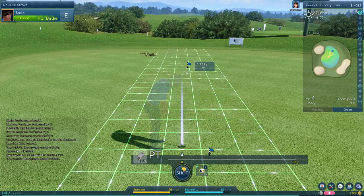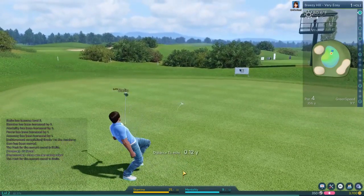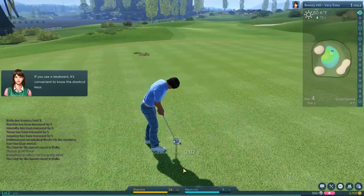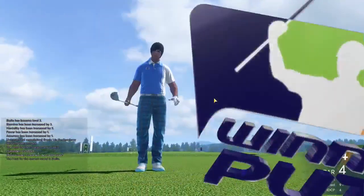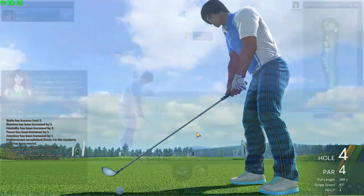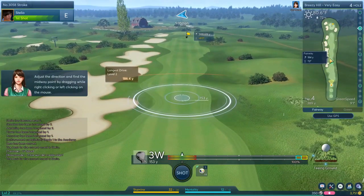Downhill ones always break a little bit more than uphill ones, so we want to see if we can get lucky with the guess. That looks good though — oh Stelio, so close. We'll take a par, good try Stelio. There's Chelsea in the background chilling next to the bag. Apparently we are in Holland now — I wonder if it tells me the name of the course anywhere. Breezy Hill. Oh, would you look at that — the GPS tells me exactly how far away things are, that's really fantastic.